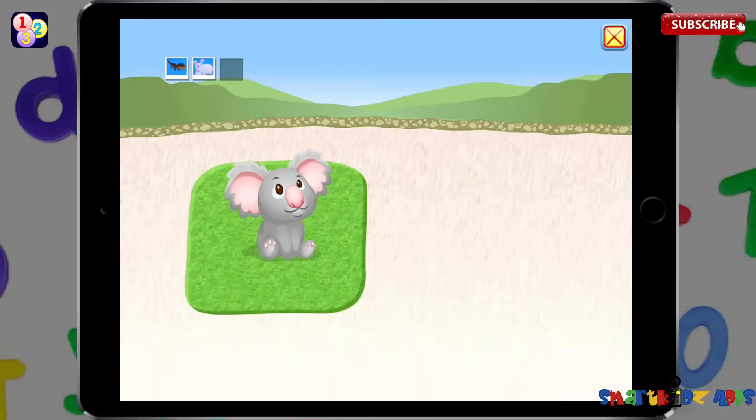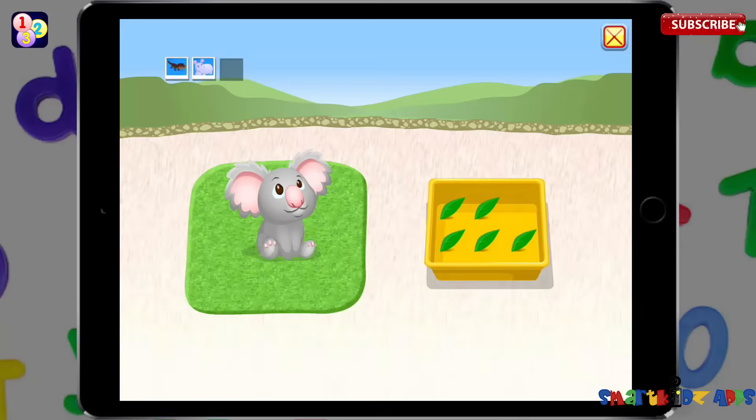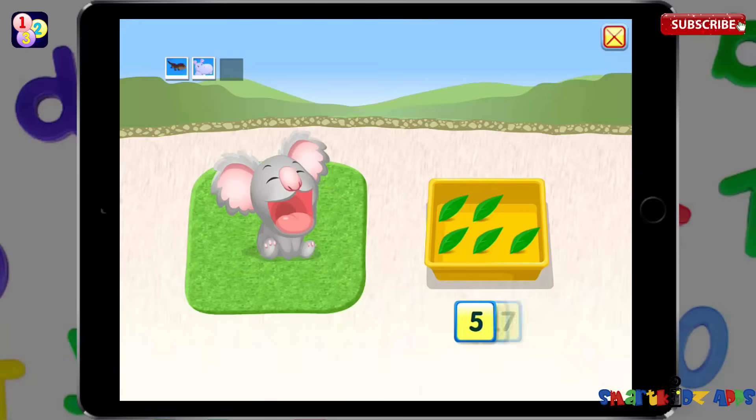Koala! How many leaves are there to feed this koala? Five, four, three, two, one. Zero.